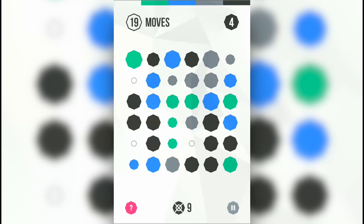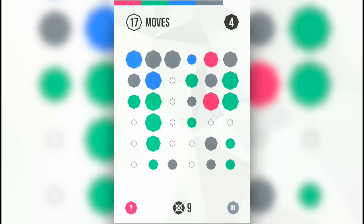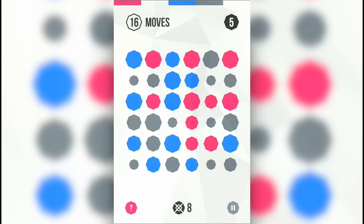Now the bigger the combo I create — so here's a 5 pointer — the more points it's worth. You see the blacks disappear. Now I'm left with blue, so as I have colors disappearing, I have the ability to make bigger combos. But the remaining orbs that are out there are shrinking in size. When they become too small, they become these empty dots, which I can try to do a small combo with, or I can do what's called a sinkhole and swipe down, and they'll disappear and I fill my screen back up.